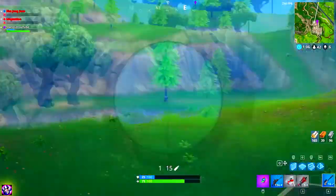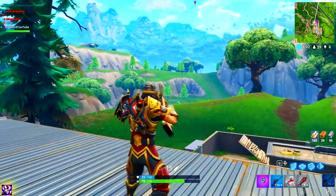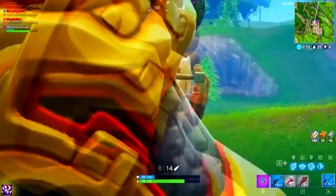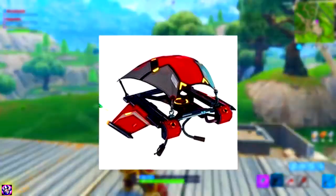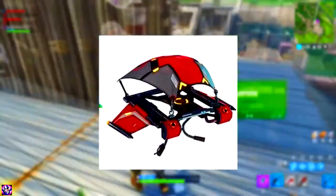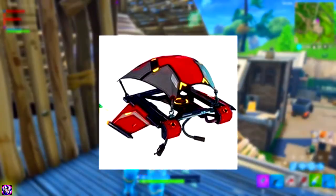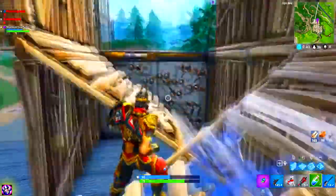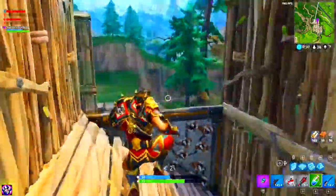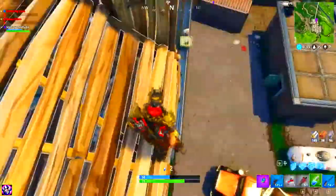Moving on to the next glider — this one on screen right now kind of looks, to me personally, like a Doctor of Disrespect glider. But it turns out it actually isn't — it's for the Renegade Soldier. It doesn't look the greatest, but it is a brand new glider and it definitely goes with the Renegade outfit. We also have a new Renegade skin coming in this update too.